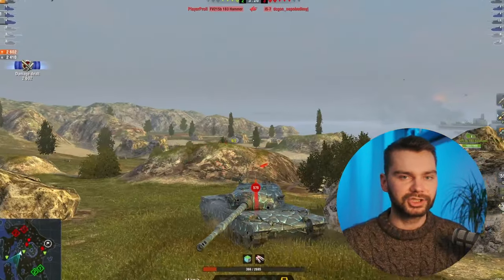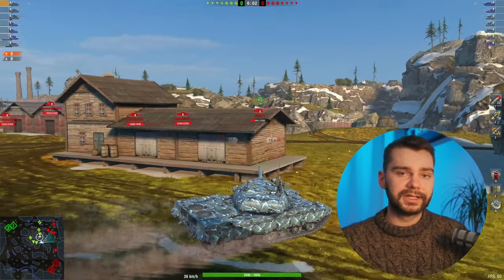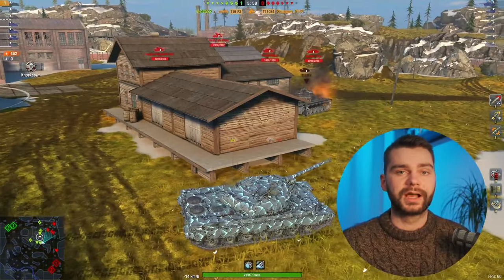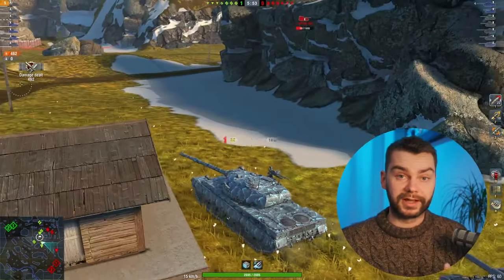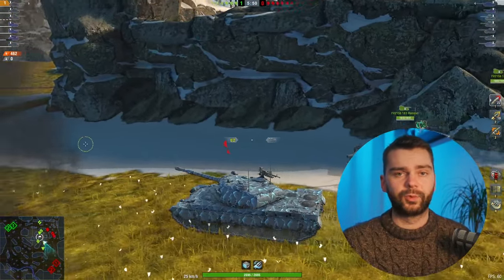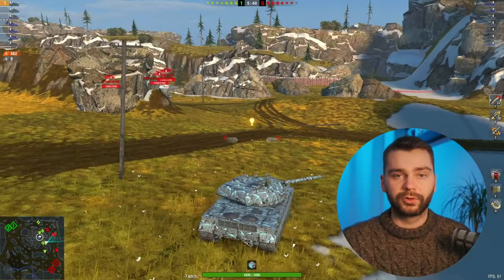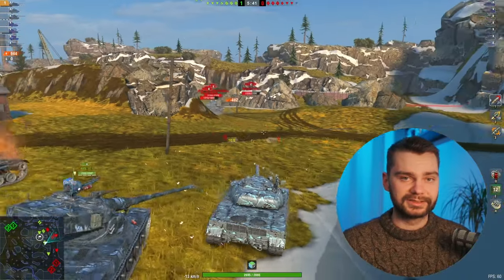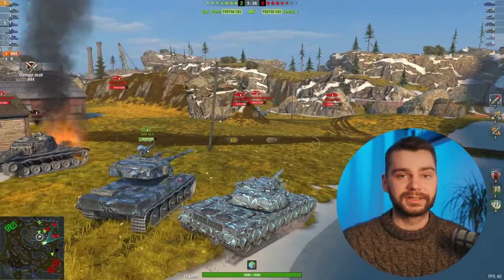What about the playstyle? This tank actually has a very easy playstyle because you have this high alpha gun and decent armor, which enables you to play it quite aggressively on ridge lines. You can face the enemies and put out 490 damage shots on average while mostly only taking around 400 damage in return. But we also have to keep in mind that this tank only has 6 degrees of gun depression, which is not outstanding at all and there are better alternatives.